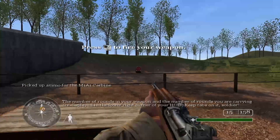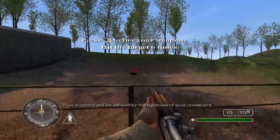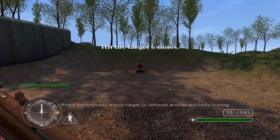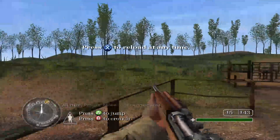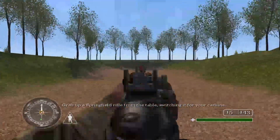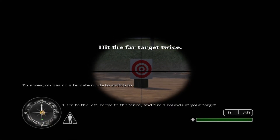'Approach the fence and fire six rounds at your target. Your accuracy will be defined by the tightness of your crosshairs. Fire six more rounds at your target in different stances and while moving. Alright Private, move on to the next area.' Grab a Springfield rifle from the table, switching it for your carbine. Turn to the left, move to the fence, and fire two rounds at your target.